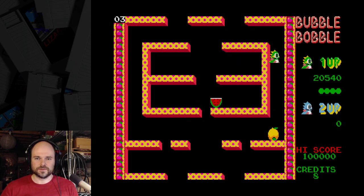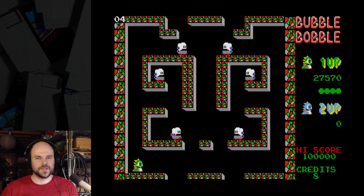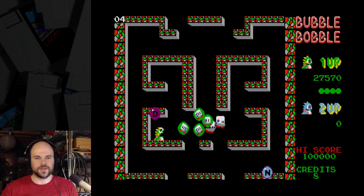If I play really well and get to level 20 without any deaths, we can see what the secret is — that's what the secret room looks like. In the Atari version, the secret room looks the same as in the arcade, but there's only one of them instead of there being three.